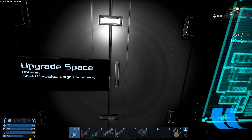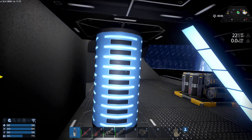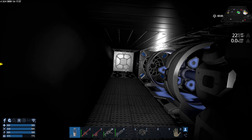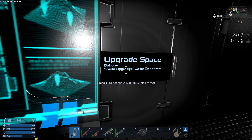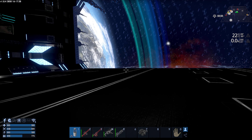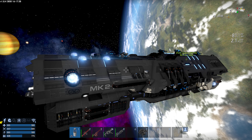Upgrade space, shield upgrade, cargo containers. More generators here. Is there any upgrade space up top then? I guess you could fit shield generators. I guess it already has a shield upgrade — shield upgrades or cargo containers — that makes sense actually. Let's see if our ship will fit in here. I mean, that ship has a really good shape to it — it might. It's not really meant to put a big ship like this into it, but it has a huge amount of space, so why don't we try it?